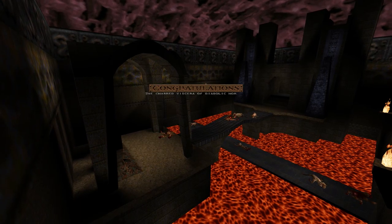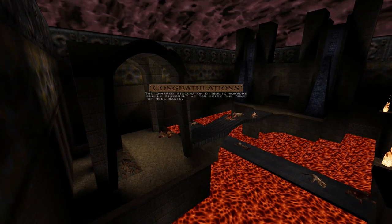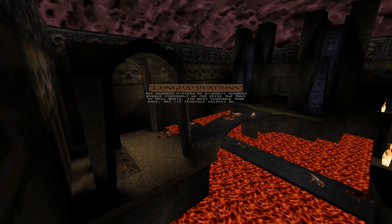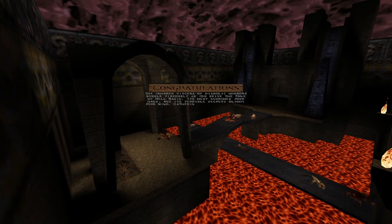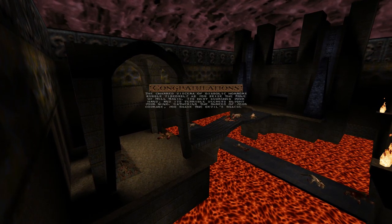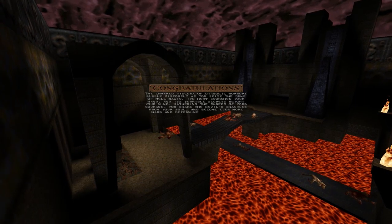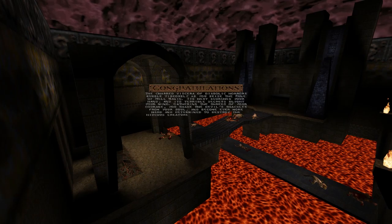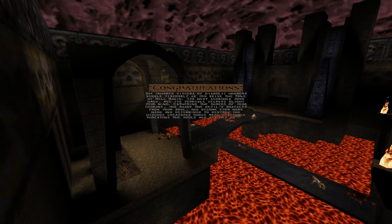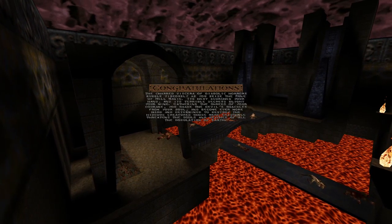The charred viscera of diabolic horrors bubble viscously — not viciously, don't get that wrong — as you seize the rune of hell magic. Its heat scorches your hand and its terrible secrets blight your mind. Gathering the shreds of your courage you shake the devil's shackles from your soul and become ever more hard and determined to destroy the hideout creatures whose mere existence threatens the souls and psyches of all the population of the earth. It's a very similar plot to Doom, in case you hadn't noticed.